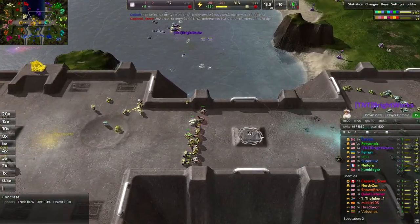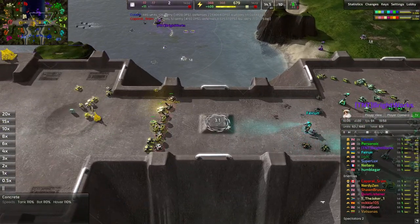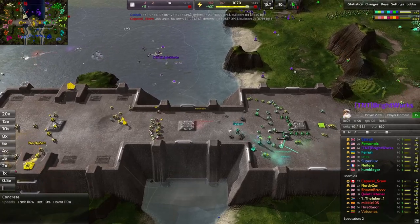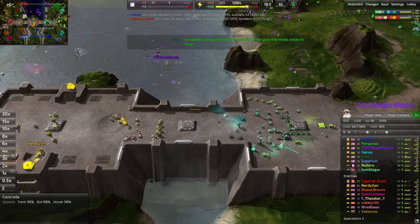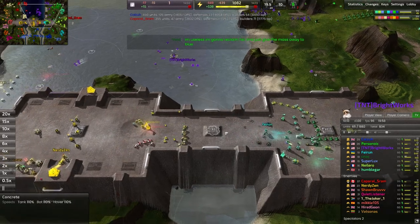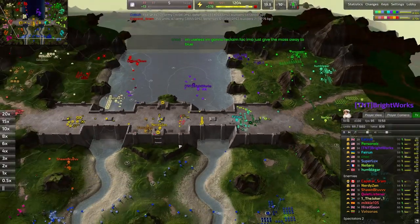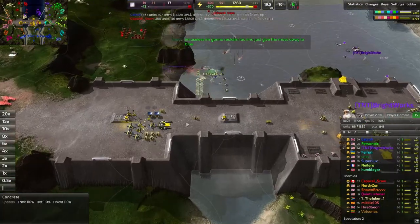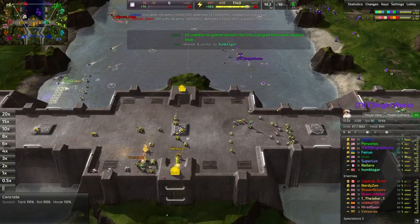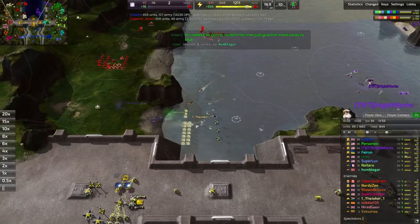This is really annoying — Nerdy Zen as well as Vestanas doing a phenomenal job denying the metal extractor right here. This is essentially the critical point. It'd be too expensive to push in with this army here, but it would extend too much of your enemy's power to allow them to get this metal extractor. In other words, they're playing this exactly correctly, and I think Nerdy Zen should probably just go for a tech transition at this point. The geothermal batteries are about to be finished, which will be quite powerful.